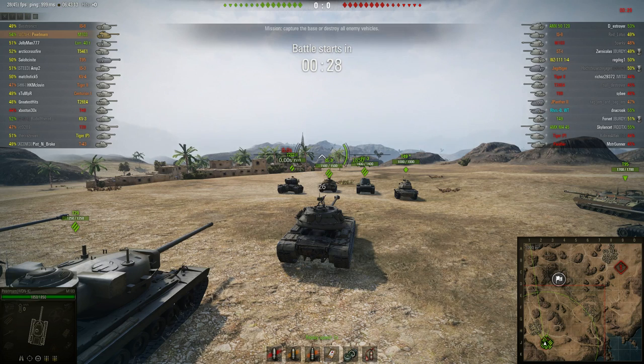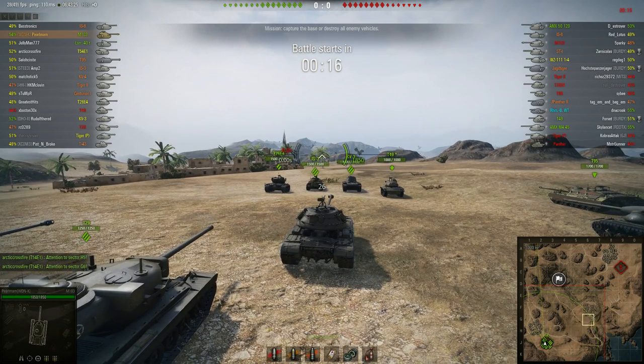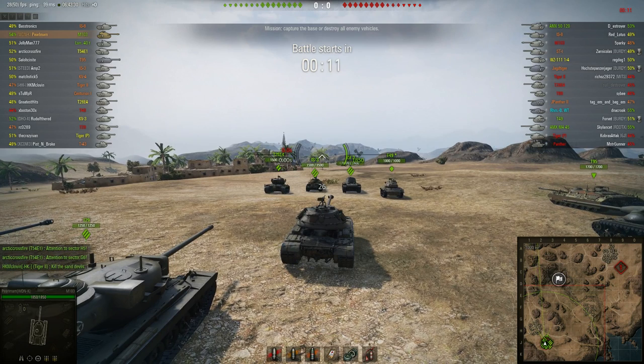I do a lot of damage and I do two things really well. I hold a flank really well and around the corner I absorb a lot of damage and deal a lot of damage around this corner. Frontal armor — four tanks shooting at me and I generally do pretty well around that corner. And also I retreat at a pretty good time, but I probably should have retreated a little bit earlier and I'll talk about that.